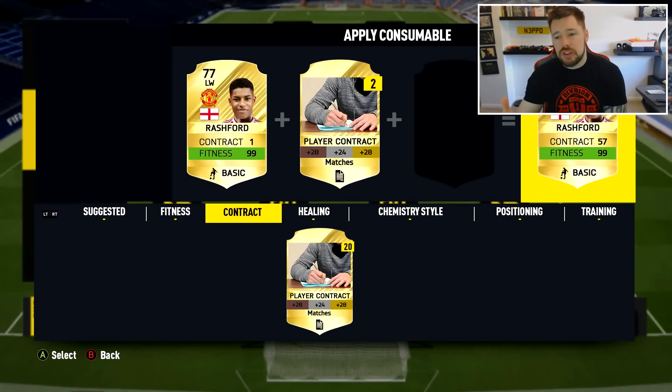We're going to start with what you can see on the screen, and that is multiple consumables — both buying, applying, and selling. One of the biggest things that frustrates me in FIFA is the inability to put more than one thing on a player at one time.